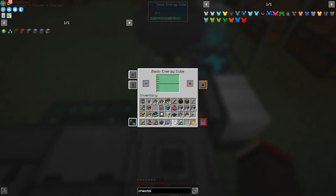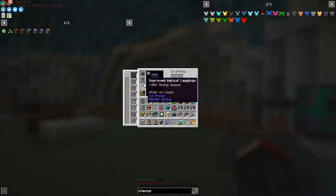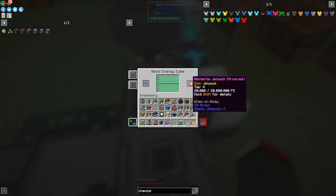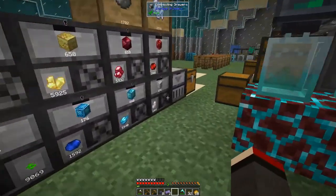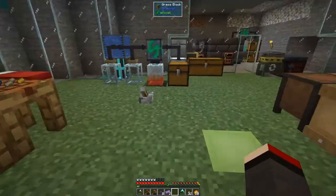This isn't the best way to charge things but for now let's take the jetpack off and put it into the energy charging station. It's got 20 million FE to fill — not the most powerful charger. I think there's a more powerful one from the Mekanism side, so we'll let that charge up, which is going to take a long time.